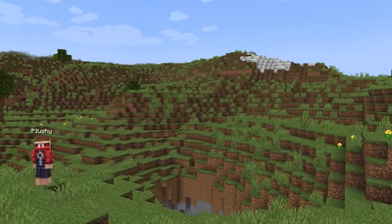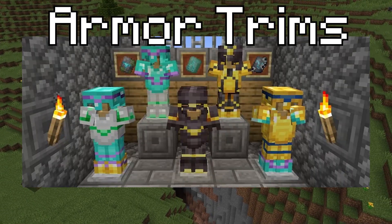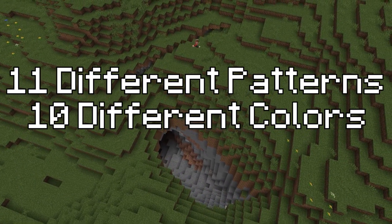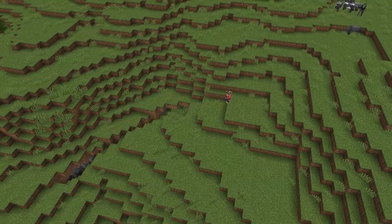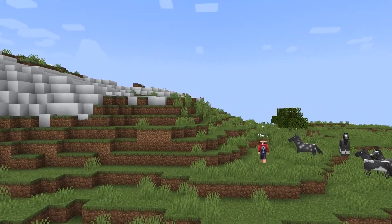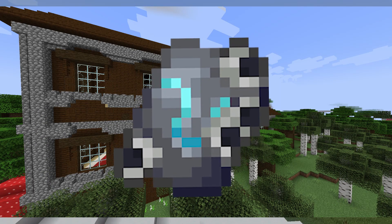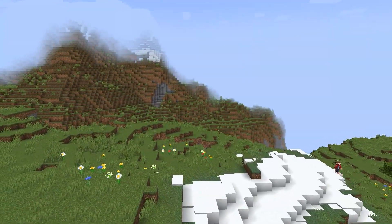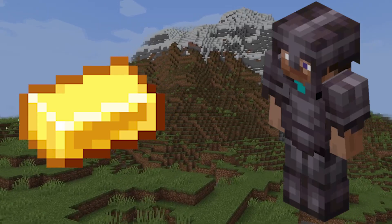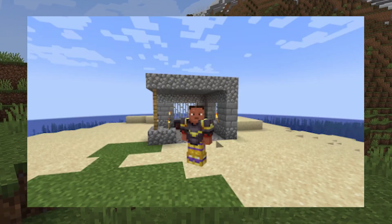Let's talk about something that has been confirmed for 1.20 — that being armor trims. Armor trims are patterns that you can put on your armor to show off all the places you've been to. There are over 11 different patterns and 10 different colors you can use. The way you get the patterns is by exploring the world and finding a structure with a trim inside of it — for example, from an ocean monument or woodland mansion. For the color, you'd have to get a different type of ore; if you want a yellow trim, you'd need some gold. Armor trims are definitely cool and perfectly show off exploration in Minecraft.